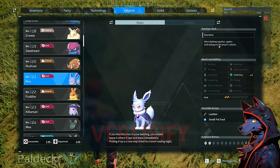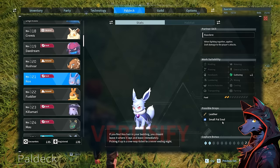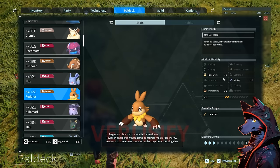Knocks: when fighting together, applies dark damage to the player's attacks. There's a type effectiveness thing, so if you need that dark damage, work it in for specific matchups — really good. Also drops pal souls, which is nice. Fuddler: handiwork, transporting, mining, leather drops. When activated, generates subtle vibrations to detect nearby ore. Not really that useful since ore isn't hard to find, but a cool little dude.